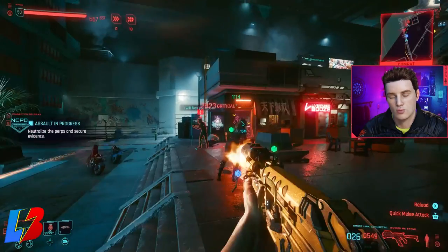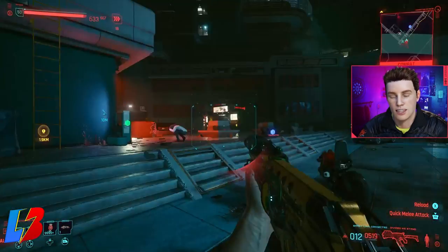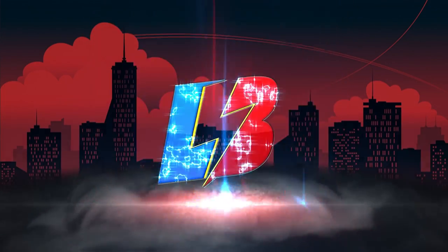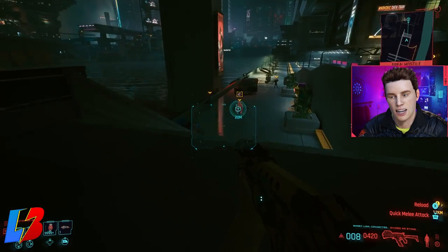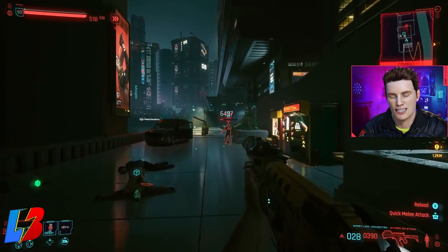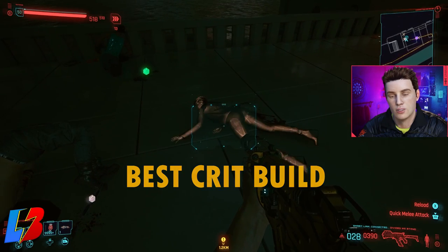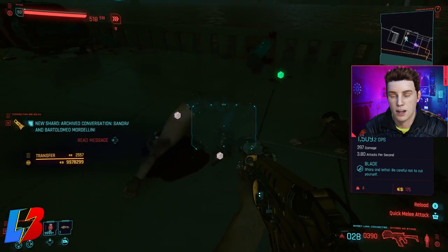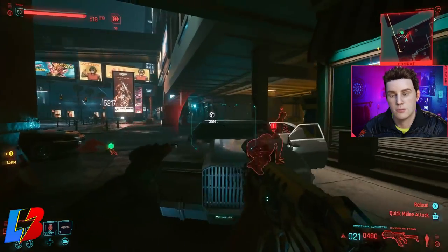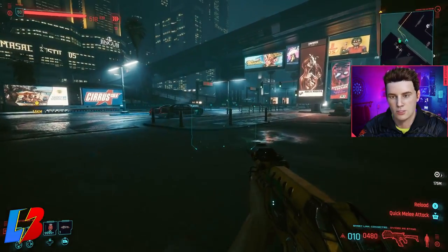Want to know the best build for smart weapons that gives you 100% critical hit chance, won't let you die, and wrecks everybody? Today I present my smart weapon crit build. This build focuses on three major things: number one, the use of smart weapons for 100% critical hit chance; number two, critical damage; and number three, survivability. This build is by far one of the best builds on the internet.